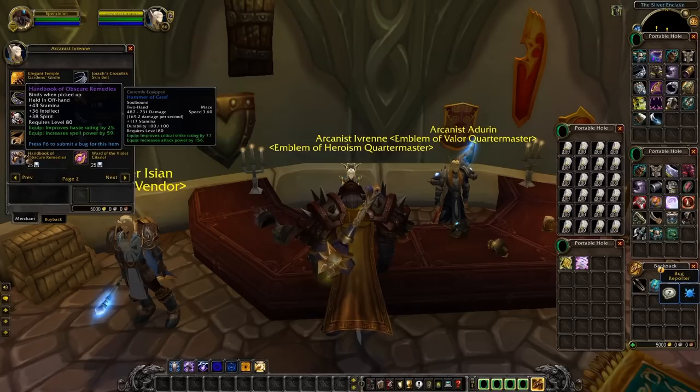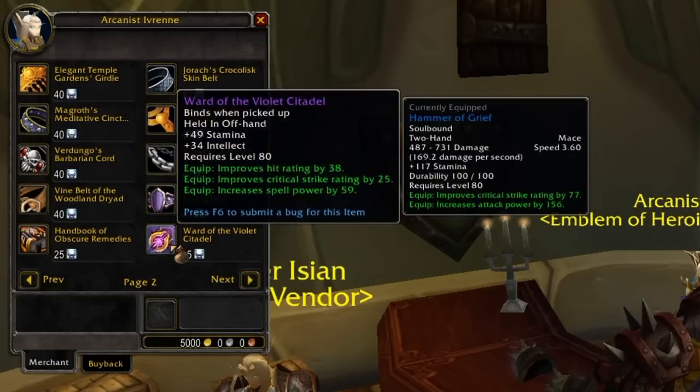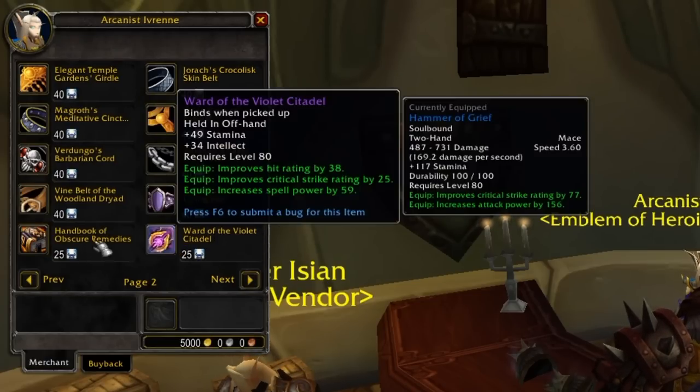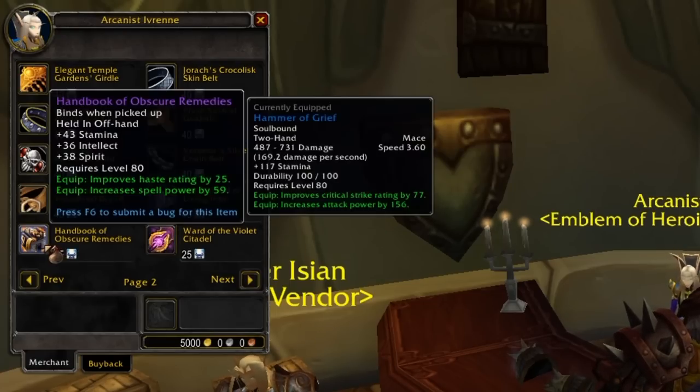You've also got a couple of off-hands: a Haste and Spell Power off-hand with Stamina, Intellect, and Spirit, and Ward of the Violet Citadel, which is a Hit, Crit, and Spell Power off-hand. Both of these only cost 25 Emblems, so if you've got a decent Main Hand weapon, this can be quite a cheap upgrade to chuck in your off-hand.